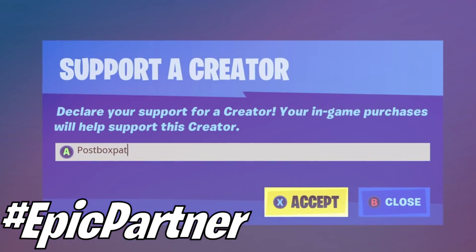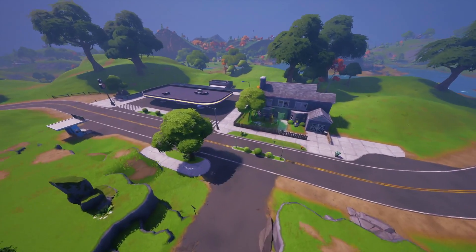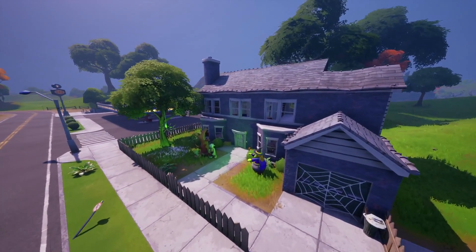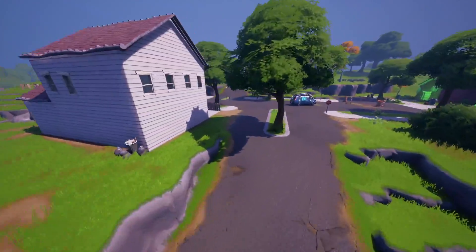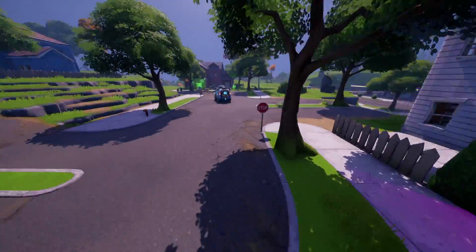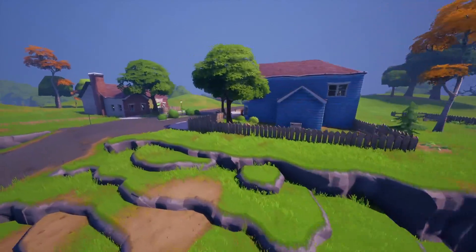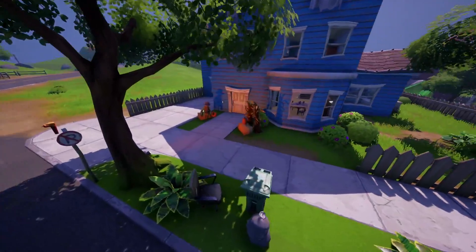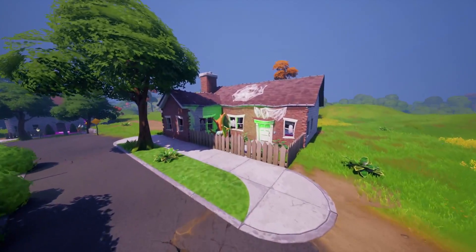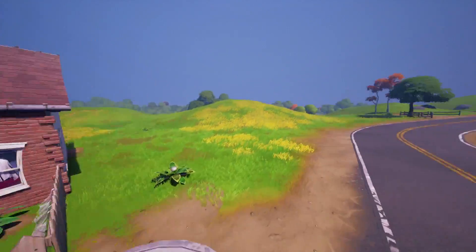Let me know in the comments if you're supporting me in the item shop. Jumping back into the map changes - what I've done is searched the entire map to show you guys the perfect route for the fastest map change overview. Right now Salty Springs has had its upgrade with so many Halloween decorations. We're going to quickly go over these houses because there's a lot of them. You can see lots of new changes and new decorations. Unfortunately nothing on the interior of any of these, but there are some interior decorations on some of the houses which we'll get into.